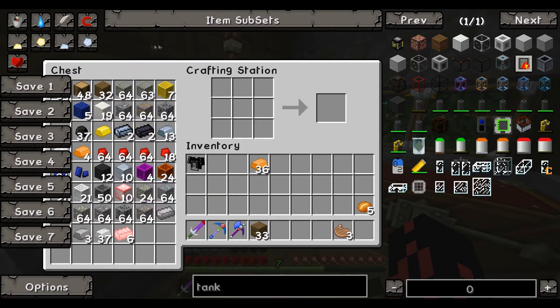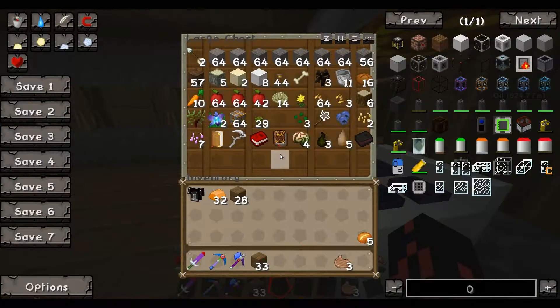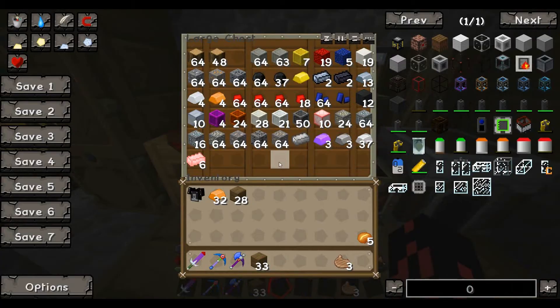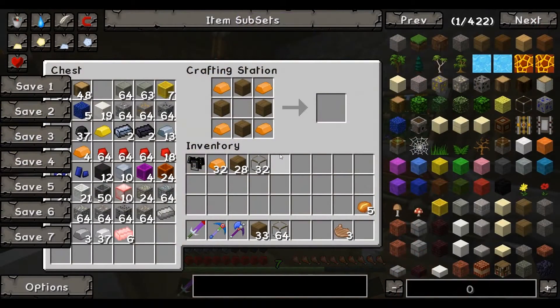Of course, I can't see a thing because of my UI. But what am I missing? I'm missing glass. Do I have any glass? No, I have two sand. So I will be right back with some glass. Alright, I've got some sand and glass now.